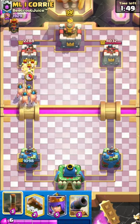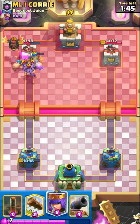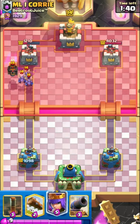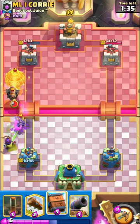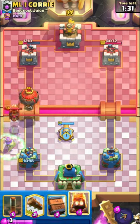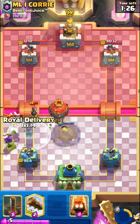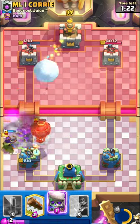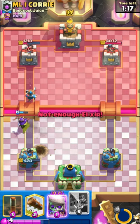Here I went for the Hoggies and luckily the opponent used Lava Hound at the same time, so he didn't have much elixir for defense. I did a lot of damage to the enemy tower, but now I have to defend, which is not going to be easy. I did end up defending the push with a couple hundred hit points remaining.